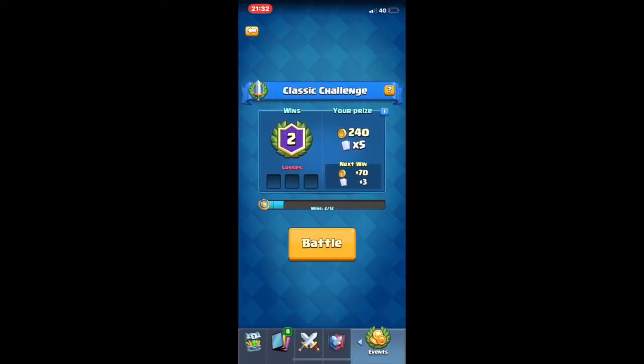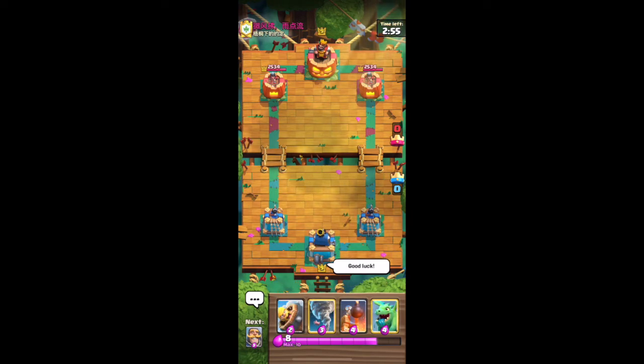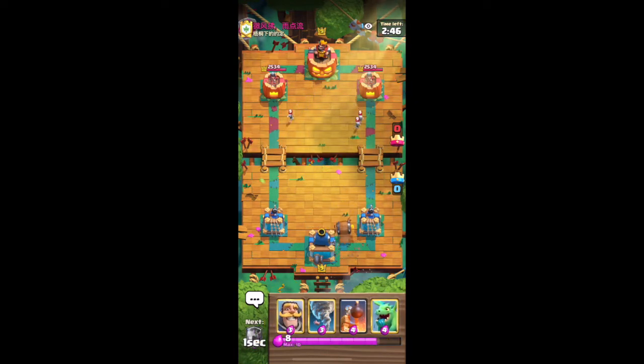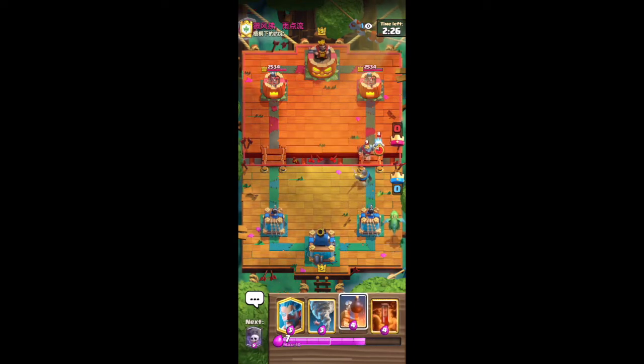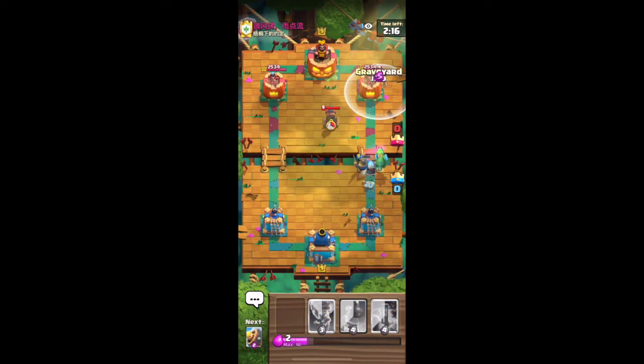We're going to go to a Classic Challenge now and just mix it up a little bit. What decks have you seen the most in challenges? The one I've seen by far and large happens to be the Royal Hogs matchup with the Magic Archer, Mini Pegger and Hunter. I'm pretty sure that's what it's got. I'm going to cycle a Barbarian Barrel. This could be a Mirror matchup — I'm just going to wait and see what he plays. Looks like it might be an Expo deck. Yeah, it definitely looks like an Expo deck, so I'm going to go for a Graveyard here because we've got quite a big counter push.